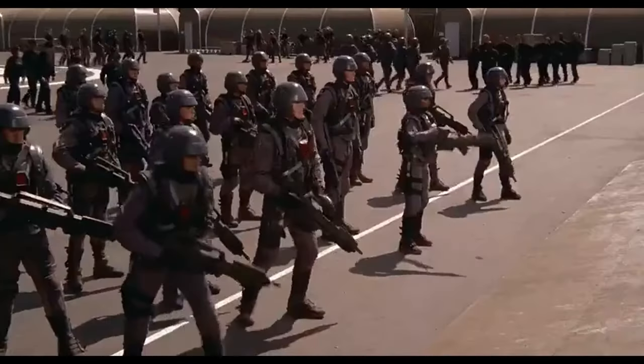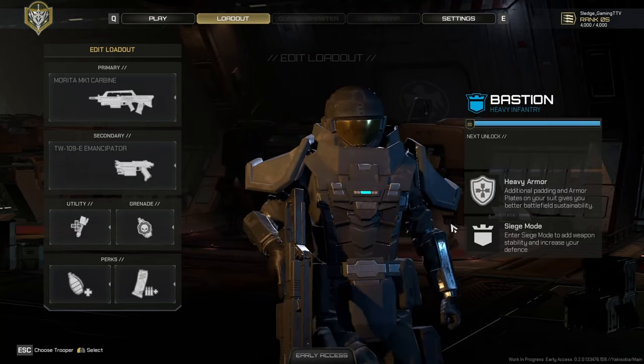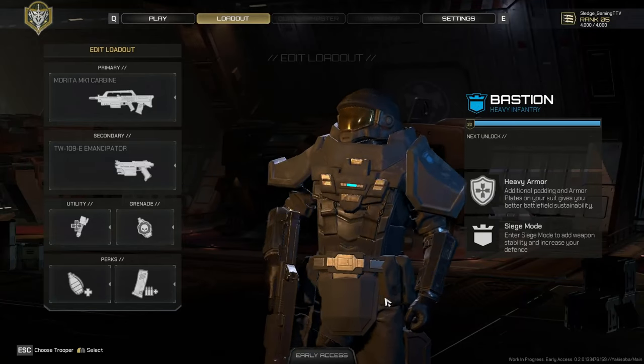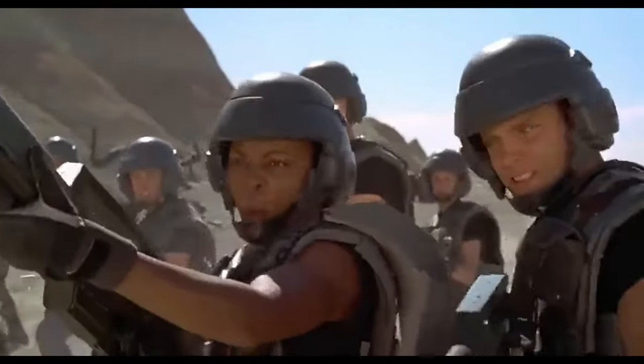Next we are going to be looking at the Mobile Infantry Troopers themselves. All of the chest armor that the troopers wear in game, even though they may have some armor added onto it, are exactly the same as the ones that Rico and the Roughnecks wear. If you take the orange visor off the helmet in the game, it's pretty much the same thing as this one. Both the game and movie also have male and female troopers, so that is also the same.